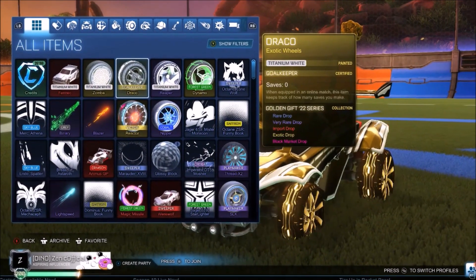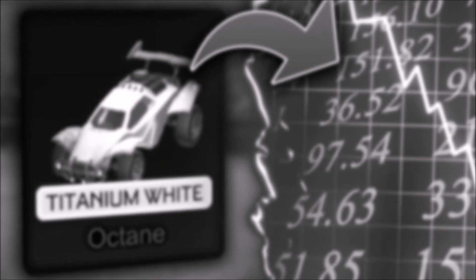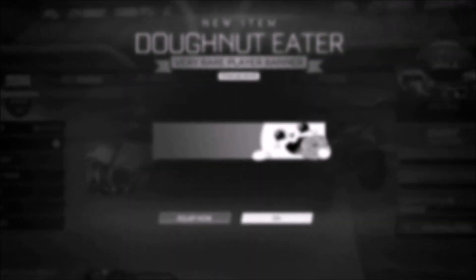Every single weekend this month, we are giving away one of these items. Zombies and reapers have been picked out, but you could be next, so make sure you subscribe. We are now living in a world where the Titanium White Octane has been taken over by a literal banner.